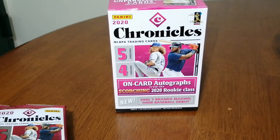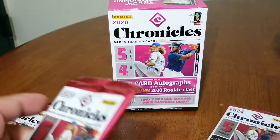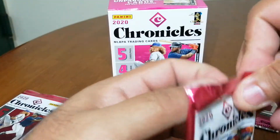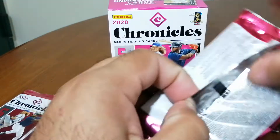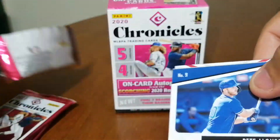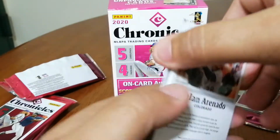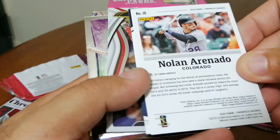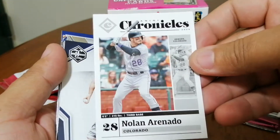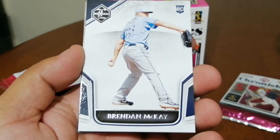Alright, let's get ripping. This one feels really thick so I'm going to do that last. Starting with this pack — we got an Aeronautos base card, and a Brian McKay rookie.